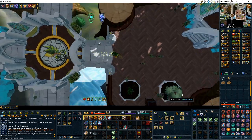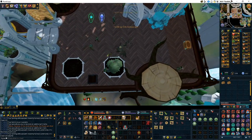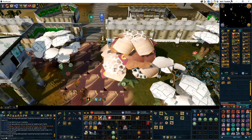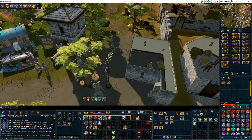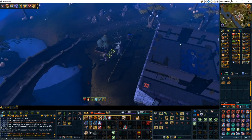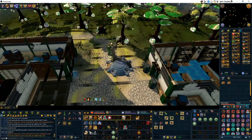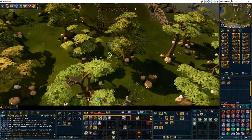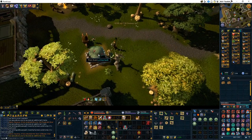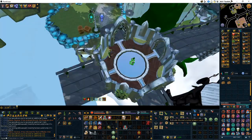I use my Tirannwn quiver for the mushroom patch. Then I go to the Gnome Stronghold district for the herb patch and the bush patch, and then back to Varrock to get that bush patch. Then I go to the Port Sarim lodestone and run west towards the Rimmington bush patch. In this particular farm run I did forget the Kandarin Monastery bush patch, but that would be the final patch, and then I finish my farm run.